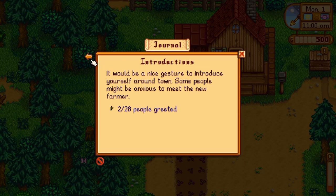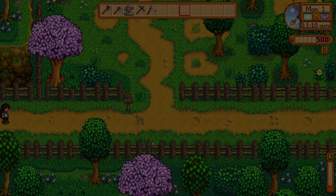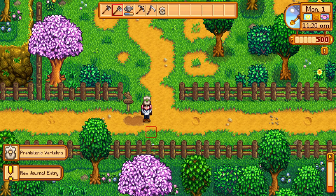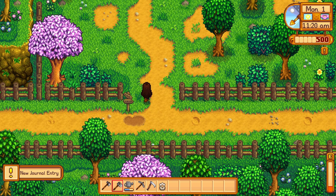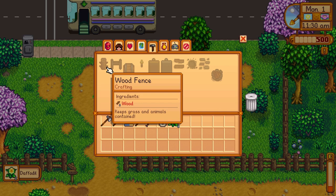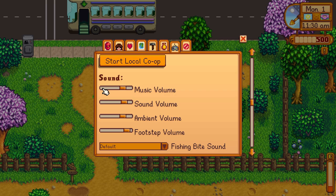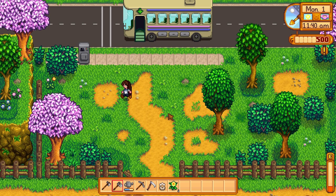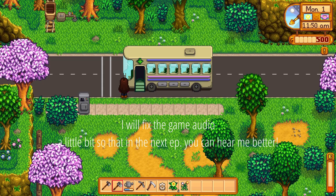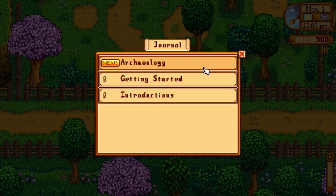We need to cultivate and harvest parsnips and then meet everyone — I've only met two people so far. Let's head to town. Here are some worms — a prehistoric vertebra! I'm going to collect these daffodils and other forageables because we're going to need them for the community center when that unlocks.